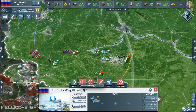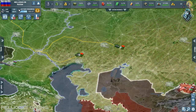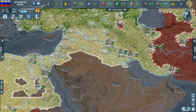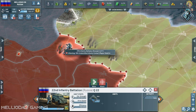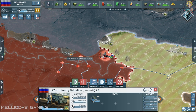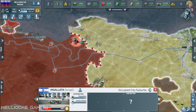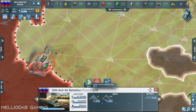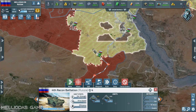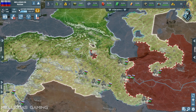I continue taking down those Polish units advancing toward my city of Moscow — they will be down very shortly, nothing to be afraid of. The Middle East is now stable under my reign. I am advancing through the north of Africa into Libyan lands. I need to control the north of Africa quickly because South Africa is expanding from the south so fast, finding no enemies and eating up the continent.